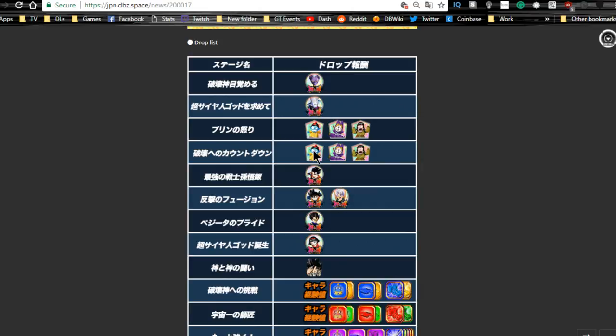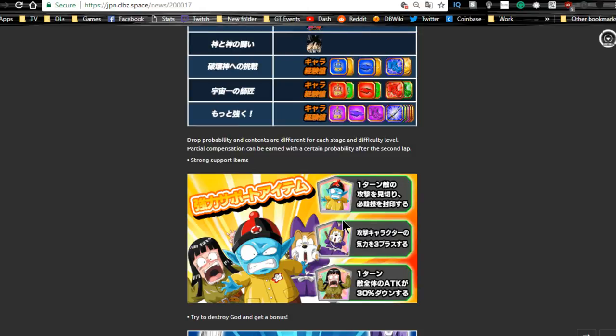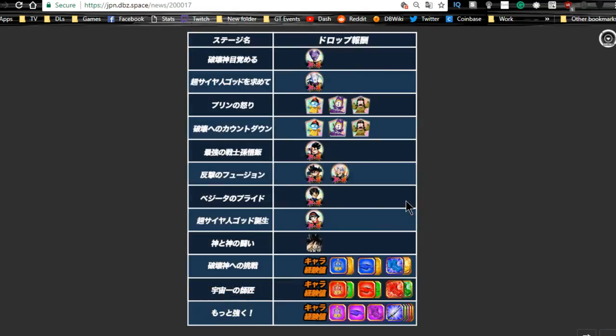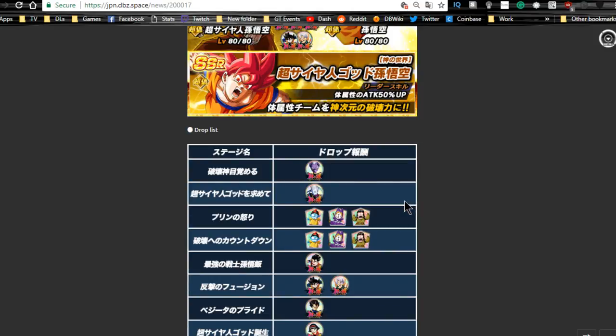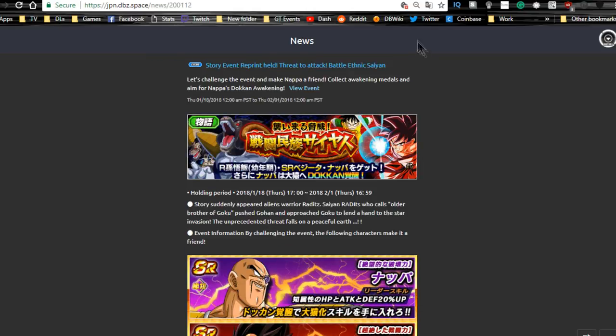Beerus medals are on stage one, Whis medals on stage two. Stages three and four have really good support items — highly recommend grinding those. Stage five is Gohan, six is Goten and Trunks, seven is Vegeta, eight is Videl, nine is Goku. Also worth noting: the peel-off mat support items are really good because they seal super attacks — you want those especially for Super Vegito. There's not a lot of items that do that and they're hard to come by. Go ahead and pick them up from the Baba Shop. This event runs for a while.